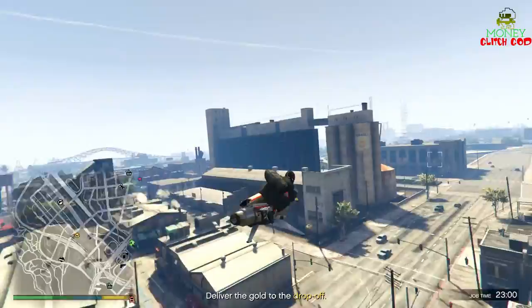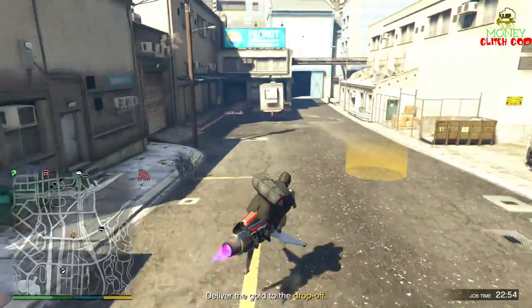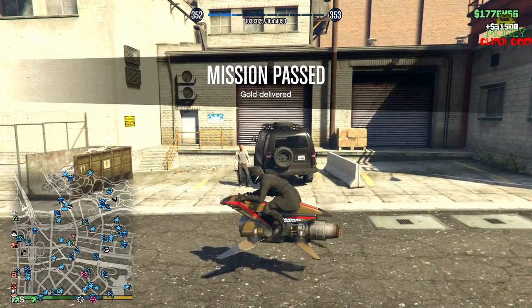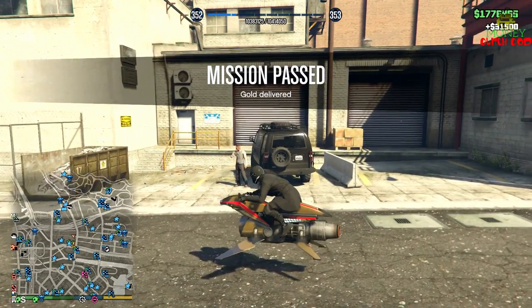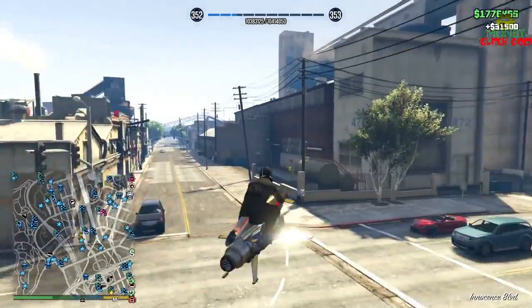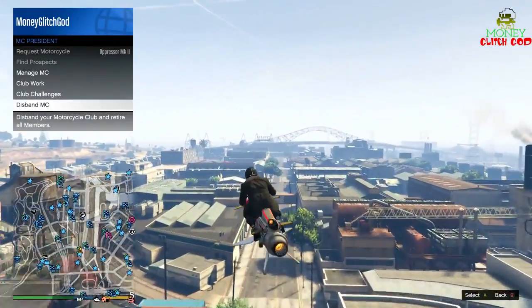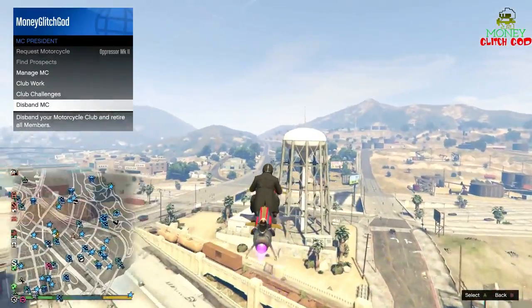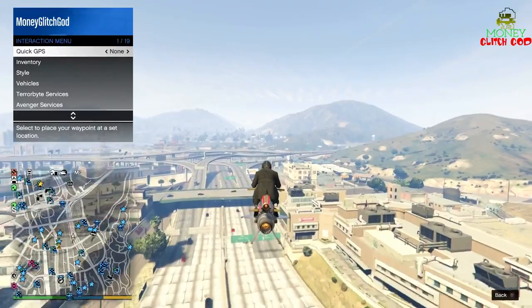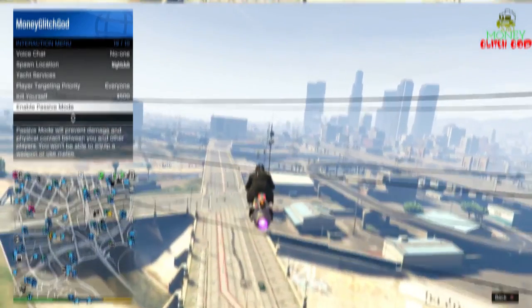I know all of you have run into these banks before and were like, I wish we could rob these. Well, you can. Jewelry stores start paying out more and more. And there you have it — gold delivered, $31,500. Not bad, and you get RP too. A lot of these money methods don't really give much RP. So thank you guys. You can go to your Terrorbyte, wait the cooldown time, rob another bank, or disband the MC and keep getting that money. Casino hype — everybody type hashtag casino hype in the comments below.